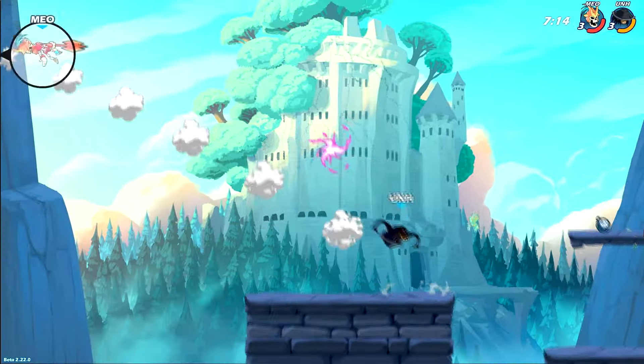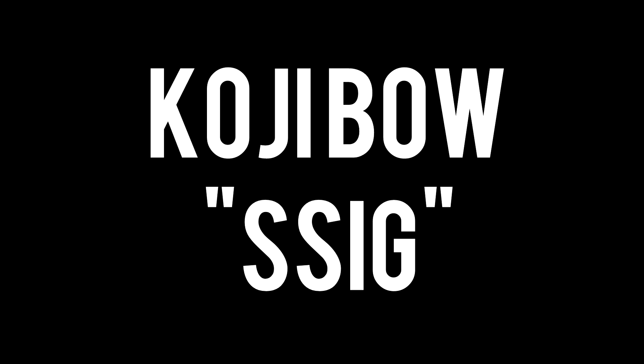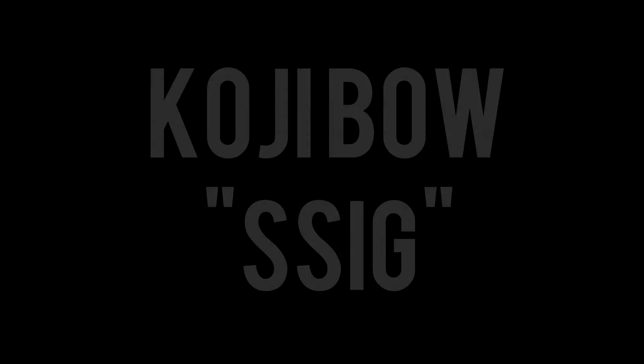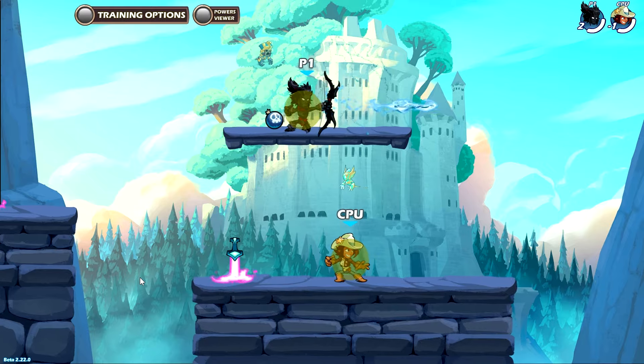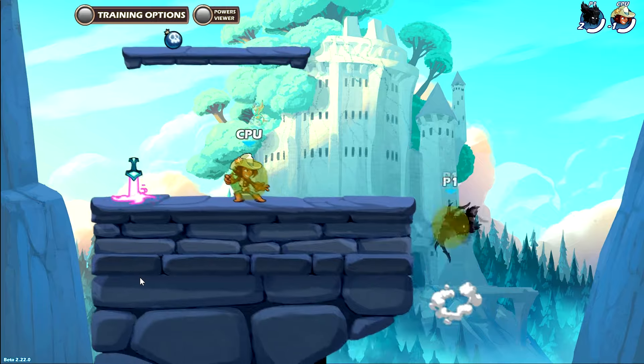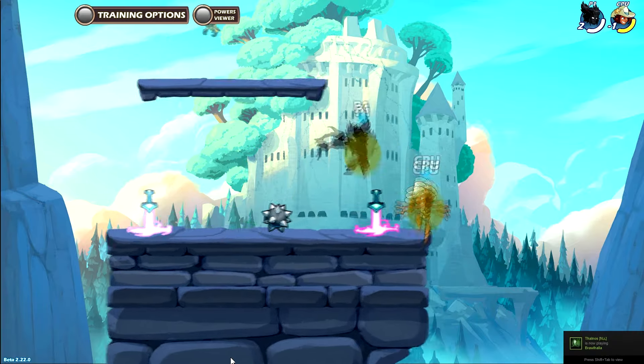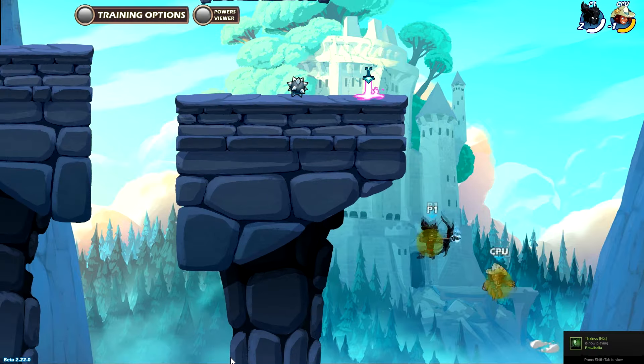Koji's down sig is probably the one I use the most, just because it has very low cast time and is hard to punish, since you can basically jump or dodge right after. It has quite a big coverage as well, which I don't really make use of in my playstyle, but still keep that in mind. Down sig is very good at punishing mistakes and picking someone up after a dodge.